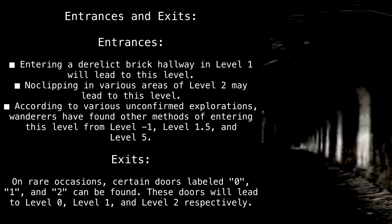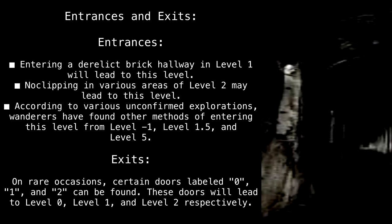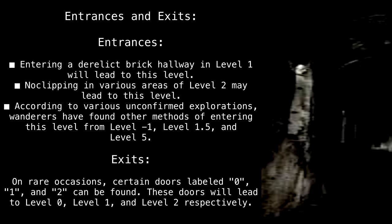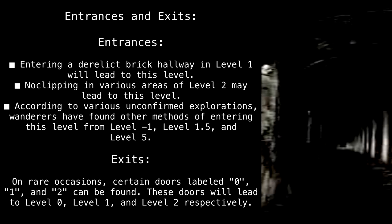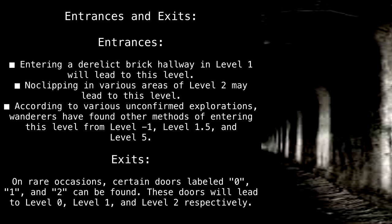According to various unconfirmed explorations, wanderers have found other methods of entering this level from Level -1, Level 1.5, and Level 5. Exits: On rare occasions, certain doors labeled 0, 1, and 2 can be found. These doors will lead to Level 0, Level 1, and Level 2 respectively.